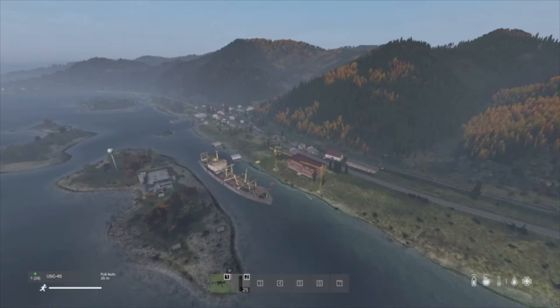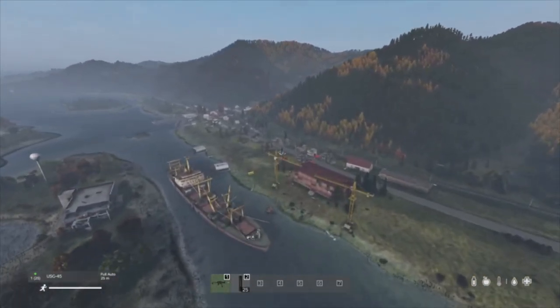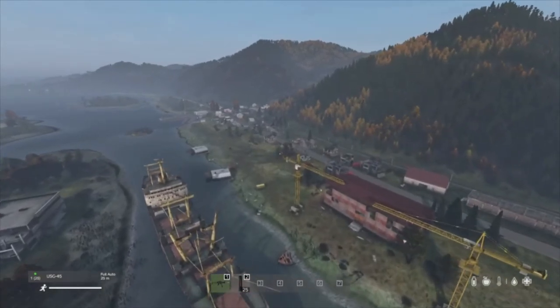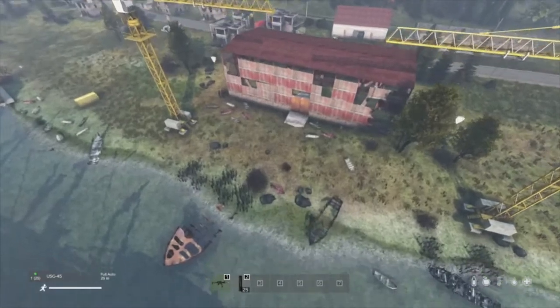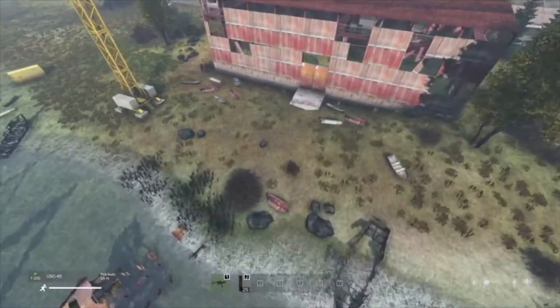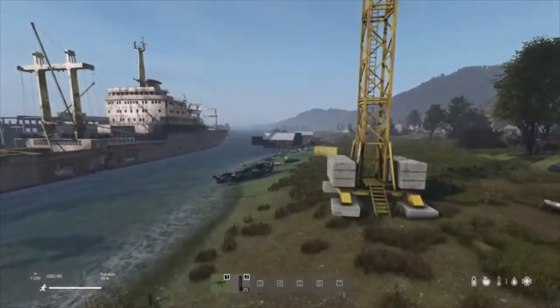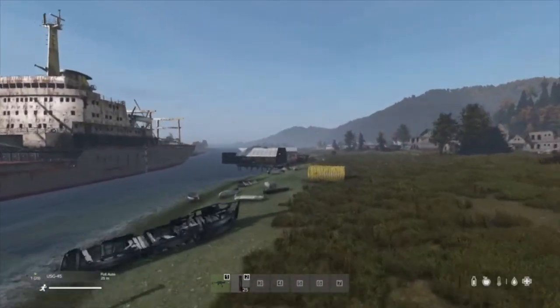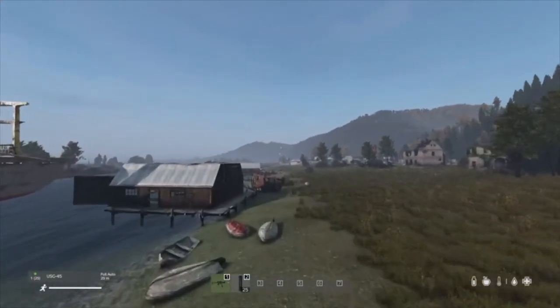This is Cami - I've turned this into like an old boatyard. It's an entire working boatyard area where part of the town has been hit with a bomb, destroying part of it. I've added a lot of boats along the coast, like there would be in a real boatyard.